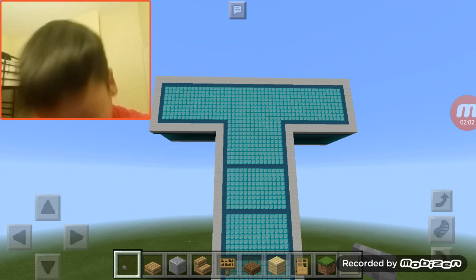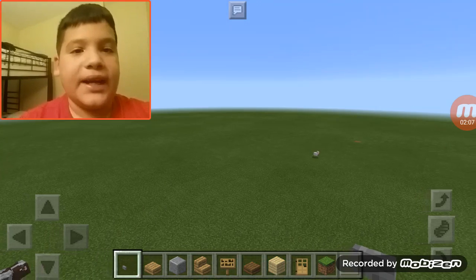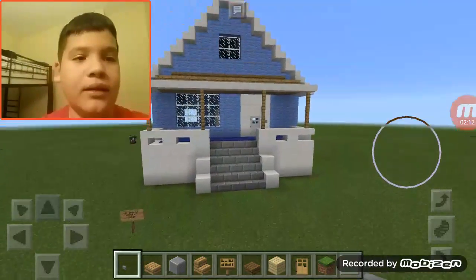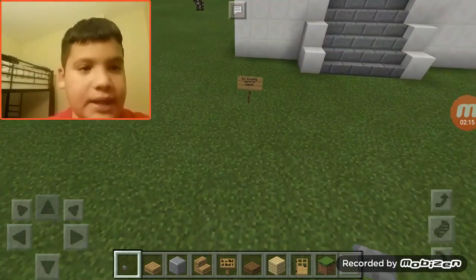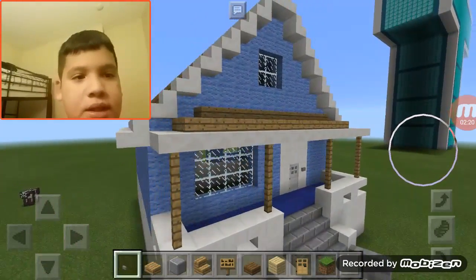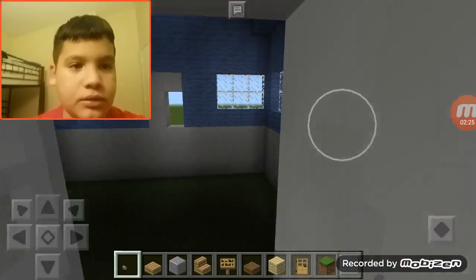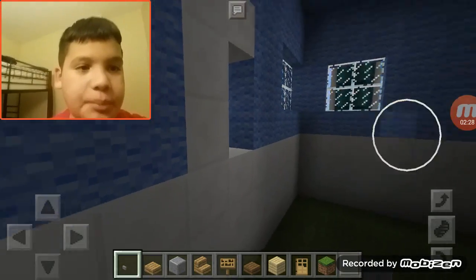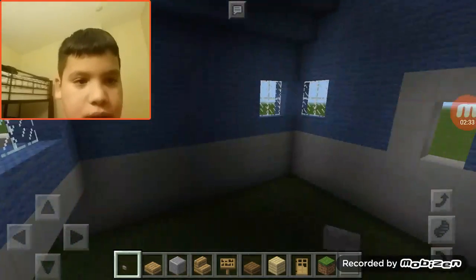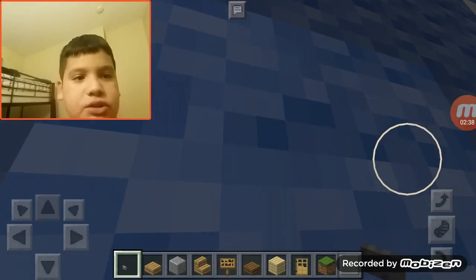Now let's move on to the last one. This is my favorite — the Amazing World of Gumball house. It took me a while to build. It says right there 'The Miserable the Gumball' — this is his house. Do you want to see the inside? I didn't really decorate the inside that much.